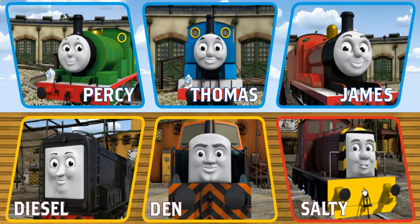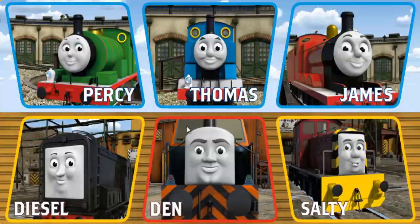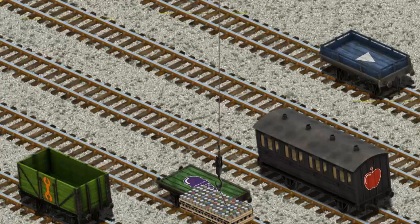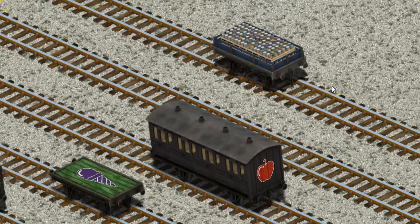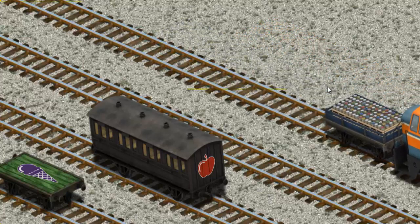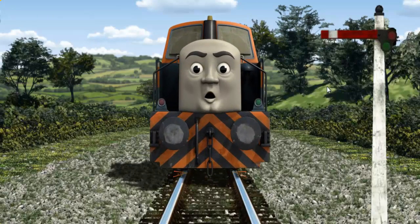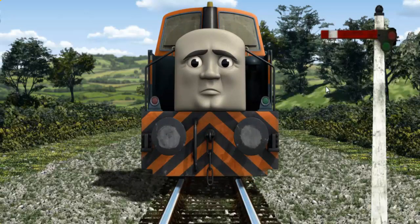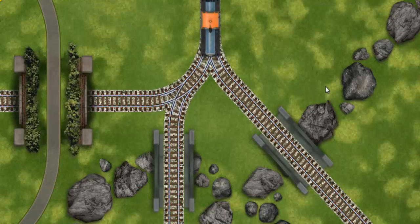It's a busy day at Brendam Docks. Thomas and his friends have many deliveries to make. Choose who will make the next delivery. Percy? Den? Den must deliver the cans of paint to the dieselworks. Help Cranky find the cans — that's it! Let's lift and load. Now the cargo must be loaded. Show Cranky where the blue flatbed with a white triangle — that's it! Den set out for the dieselworks. Suddenly, Den had to stop because of a broken signal. He would have to go another way. Find the track that goes under the tunnel.